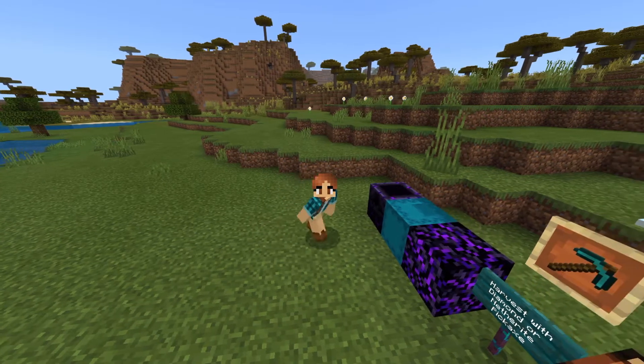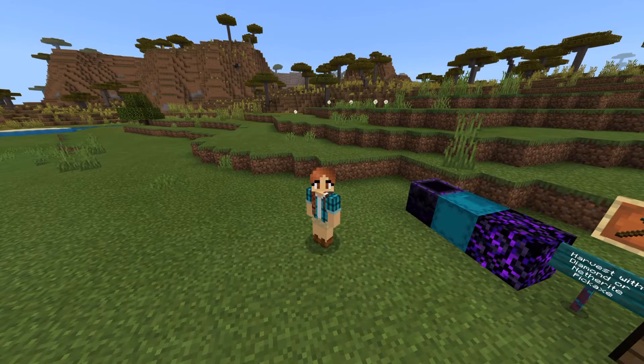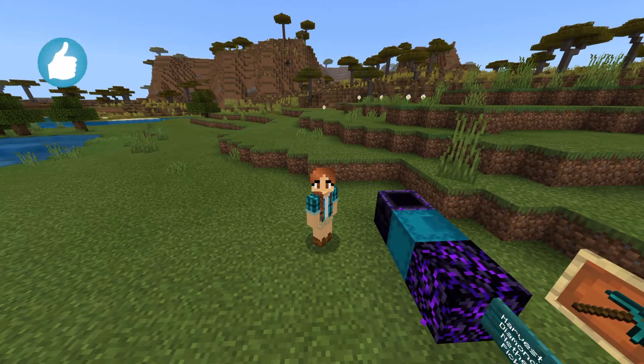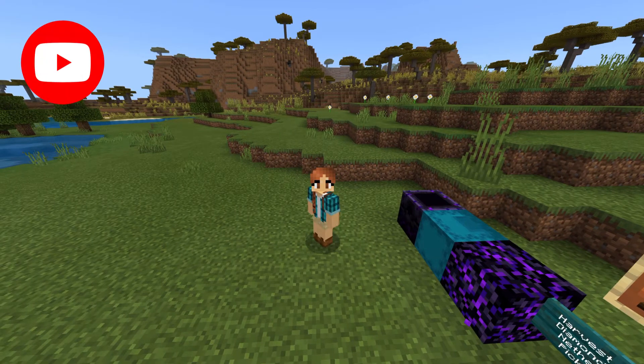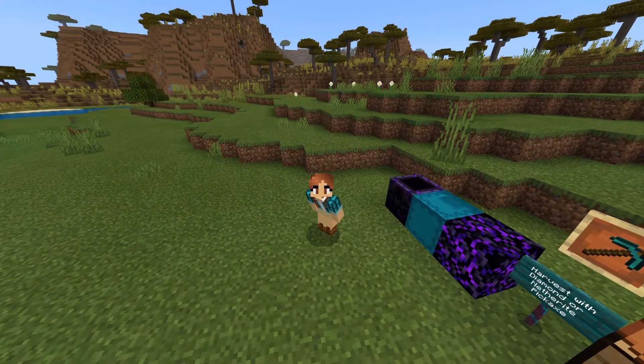Welcome back everybody to another episode of Building Basics in Minecraft. I am the Berserking Corgi. Today we are going to be going over how to gather, craft, and create Crying Obsidian and respawn anchors, and of course how we can decorate with them. Let's go ahead and get started.